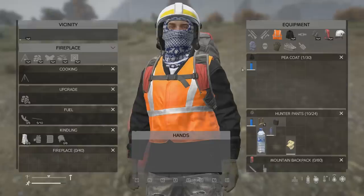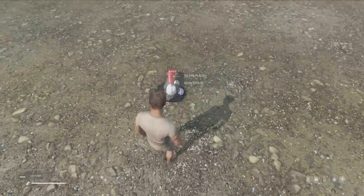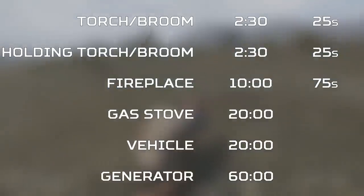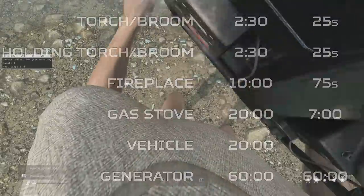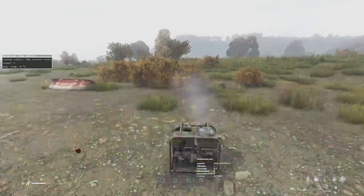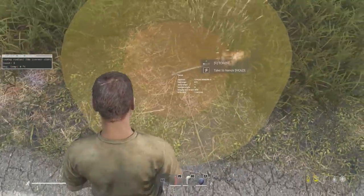Just a fraction of an inch in any direction from the heat singularity gives you the slower normal times. But when applying the heat singularity method, all heat sources dry clothes many times faster. Instead of the torch or broom drying clothes in 150 seconds, it takes just 25 seconds — and this works in the rain too, because clothes on the floor don't get wet when it's raining. The fireplace goes from 10 minutes down to just 75 seconds, which is eight times faster. The gas stove barely decreases to three times faster — seven minutes instead of 20. The generator is the worst: it shows 60 minutes, the same as no heat source at all, meaning it doesn't actually dry clothes, though it can still give the heat buff icon.